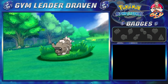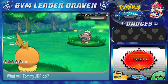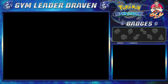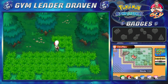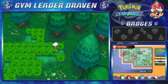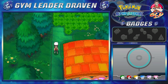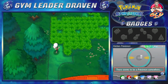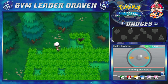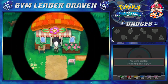We might find ourselves another shiny Pokemon — that would be amazing. Let's grab this item: an X Attack, a pretty good battle item. There's a Pokemon needing our attention — it's over there. Chances are we might not get it because of all the grass, and it's a level 5 Wingull, so we don't really need it right now. Let's go inside this little flower shop.